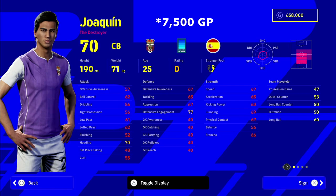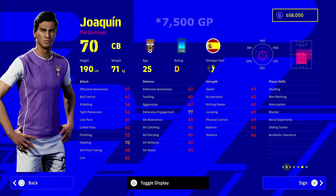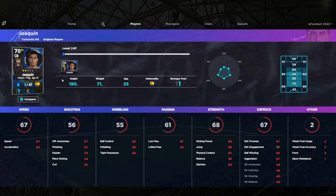Joaquin is the first player we're going to take a look at — 7,500 GP, very very cheap, 190 cm. He's got a lot of stats. The one that sticks out to me is the defensive engagement of 77. That's probably the big one. He's going to be your main defensive, air-dominant kind of guy.